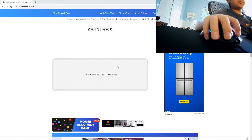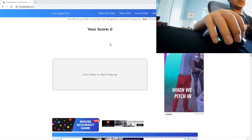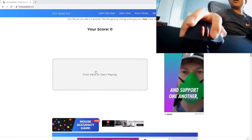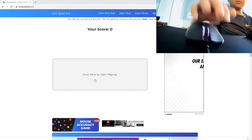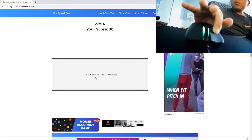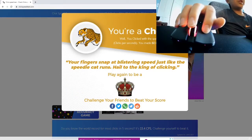So this is a click speed test website — clickspeedtest.com — and this is my CPS, or clicks per second. This is how many clicks I've done. I'm going to start it and do this three times. Time number one: 12 CPS, so that's pretty bad actually.